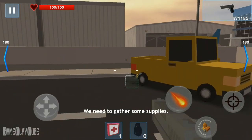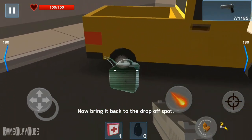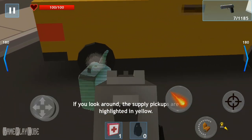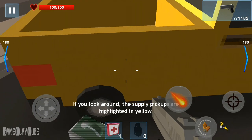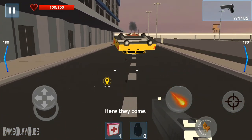We need to gather some supplies. I've highlighted the drop-off spot in green right in front of you. Bring the supplies back to this spot. If you look around, the supply pickups are highlighted in yellow. Let's get going. Here they come.